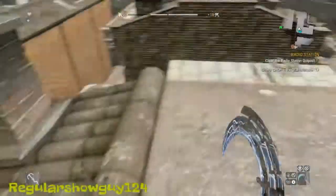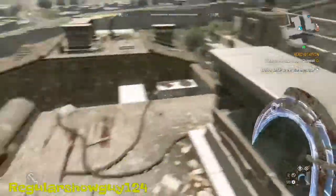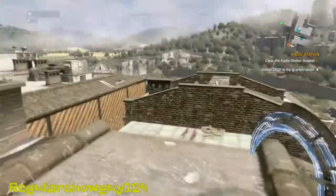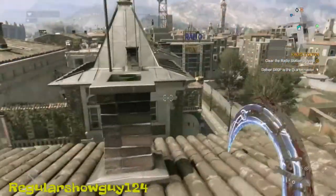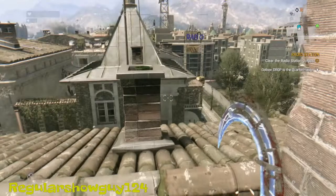Alright guys, I hope you noticed we got here fast — we speed traveled. Yes we did. Really I just cut the video. So we speed traveled here, aka cuts. On the map, this is the location for finding the Mario easter egg.